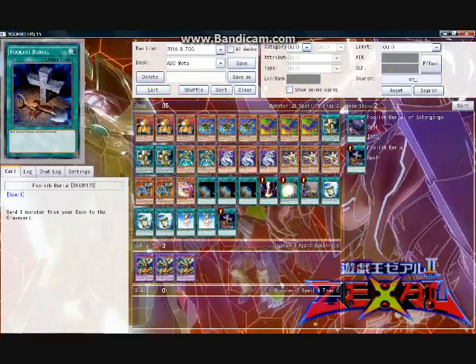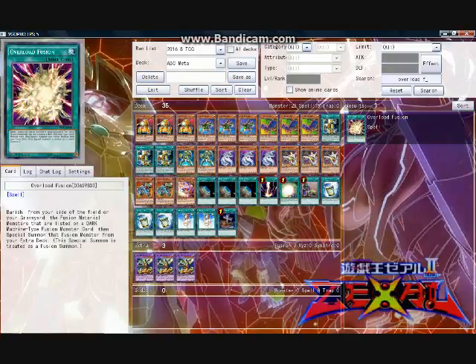Finally, due to the addition of the Cyber Dragons, I like running one copy of Overload Fusion to summon Chimeratech Rampage Dragon, which not only can help inflict massive damage — if not outright end the duel — but can also dump A, B, or C into the graveyard setting up Dragon Buster summons. And typically, worst case scenario, if you're not seeing your Cyber Dragons, you can just discard Overload Fusion for ABC's effect.